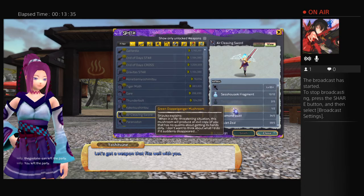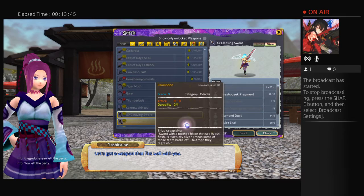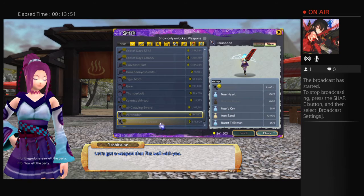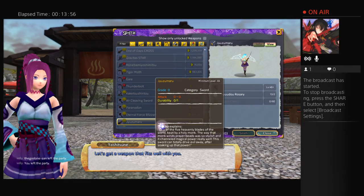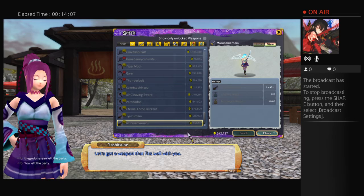The only hard part is the green doppelganger mushroom, which you just have to farm Veronica for. Tengu is from Tengu, and Sashishi Fragment — you get those in Juncture from killing the foxes, or Plover Pit. Paranogon — that's the Juncture sword. Eternal Force Blizzard is Typhon's sword, it's an Odachi. Jizumaru is a sword too. And that's all the ones I have access to.